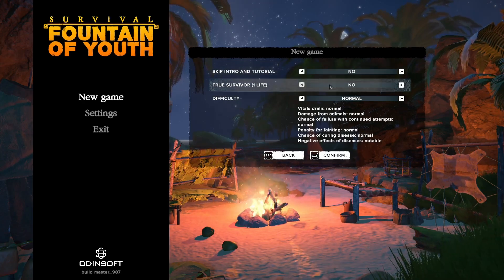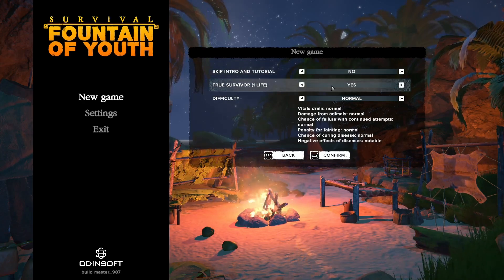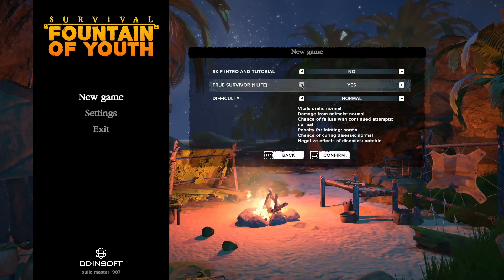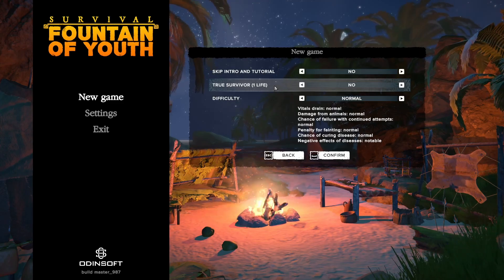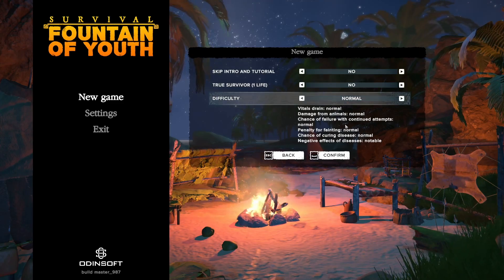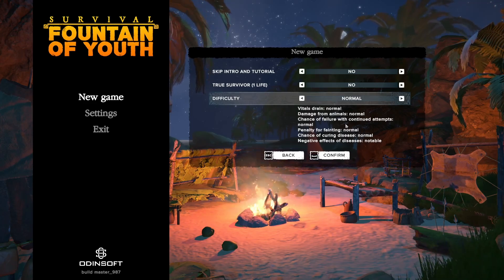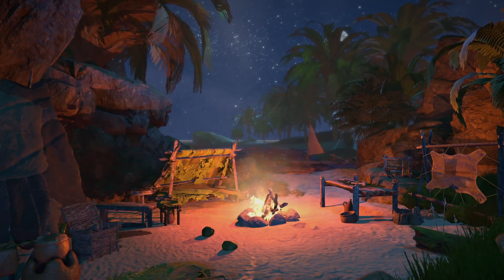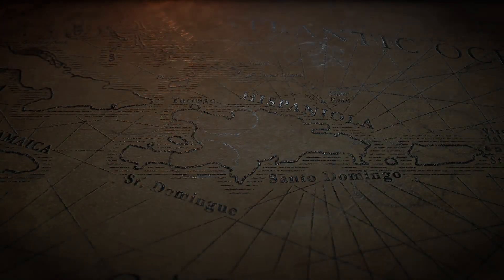Skip intro tutorial — no, I don't want to do that because the intro I think is pretty cool. True survivor, one life — yeah, let's do that. Well, maybe not. Let's do no, because I will probably do something stupid and die. We'll keep difficulty to normal. I want to say I have never actually played this game. This is my first time ever booting and loading it. I've watched a couple videos of like Game Edged and a couple other people play it, but I couldn't tell you anything about how to play.